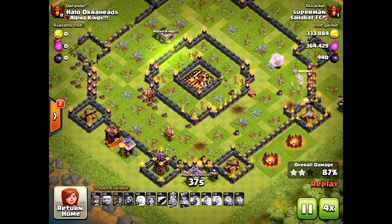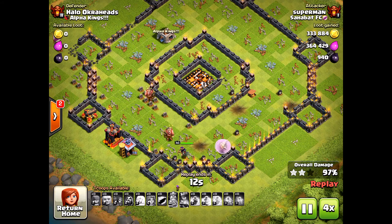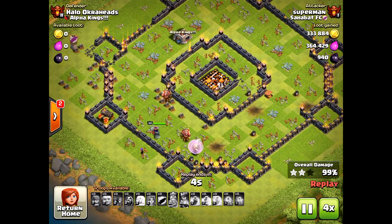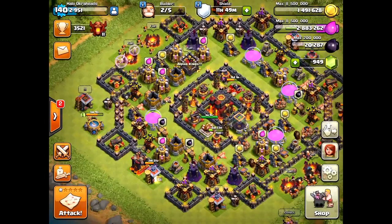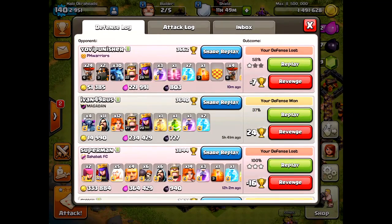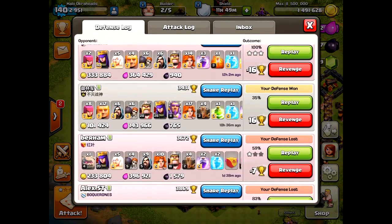The queen-healer combination — I just don't have the defenses left to deal with her. That's how you three-star this base. Superman did a good job; I lost a lot of resources and trophies. That's how it happens using the valkyrie strategy. He didn't even have a golem in the clan castle, so you don't always need a golem there.